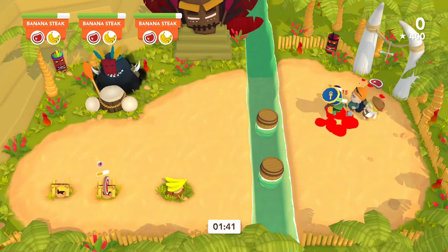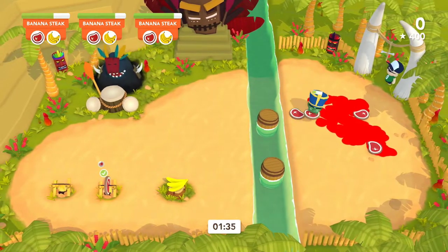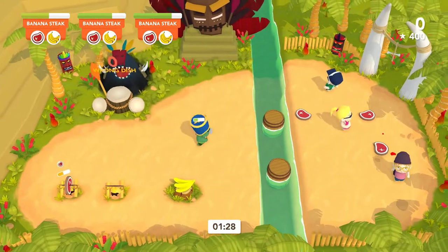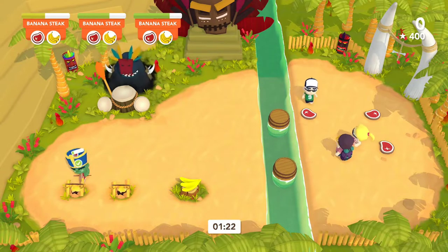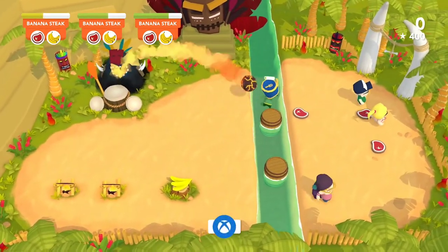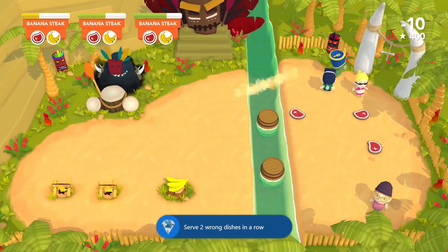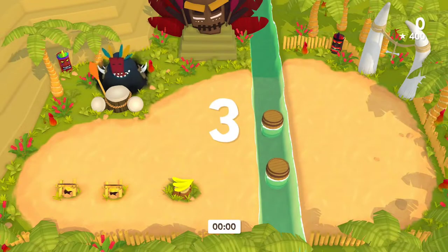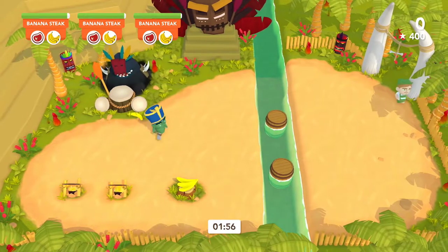I've got to get used to X being dash — usually it's B in games, and X is attack, but here A is attack, which is kind of weird. Can't pick up two at a time. If we don't take this off the fire it's probably going to burn. Got an achievement — Kitchen Klutz — for serving two wrong dishes in a row. I already messed up the first order.